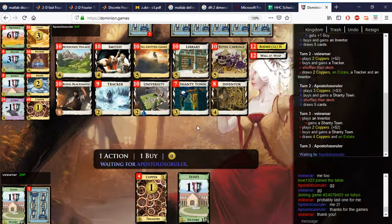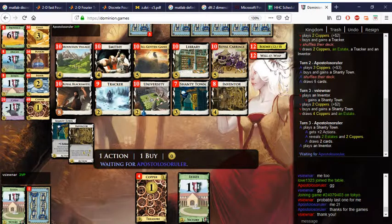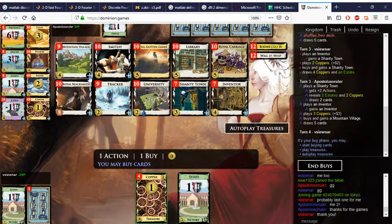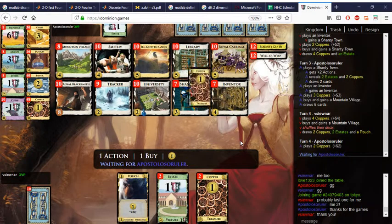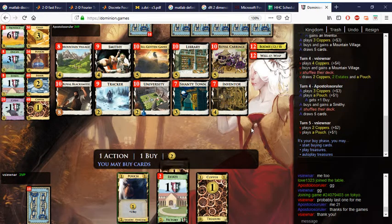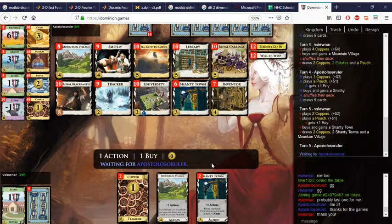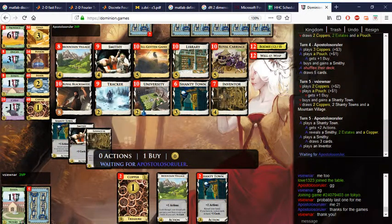Tracker lets you top deck things, so we'll take some Shanty Towns. We have four now. I think we'll get Mountain Village here. With Mountain Village it is possible to build through the curses somewhat — not a lot, but somewhat. We'll take more Shanty Towns — three should be ample.